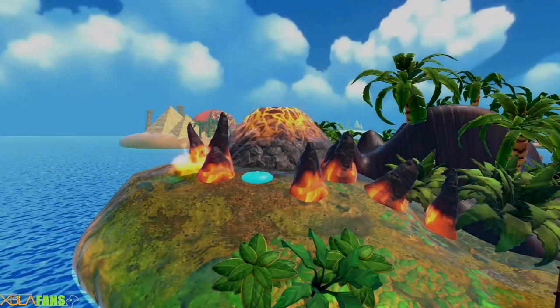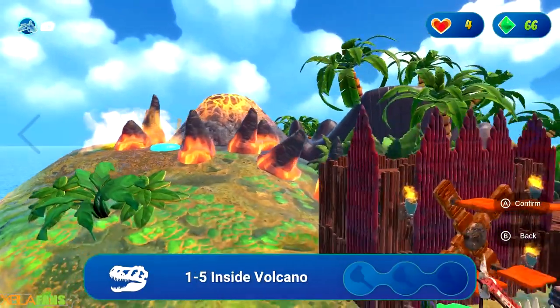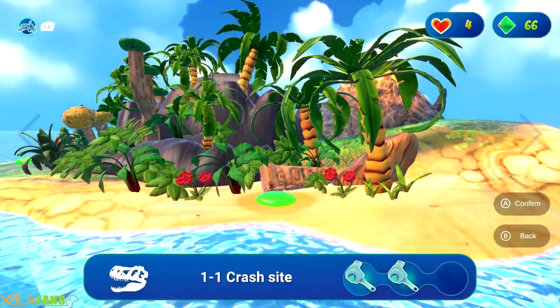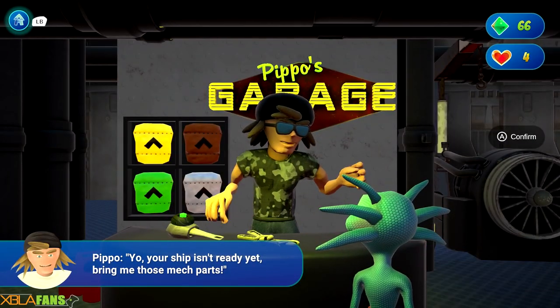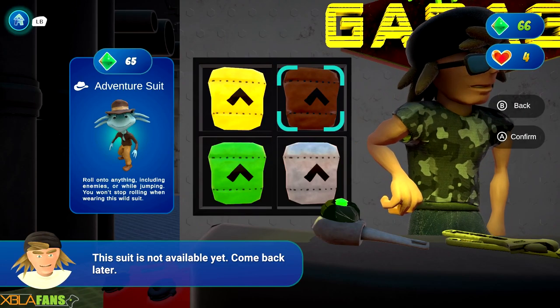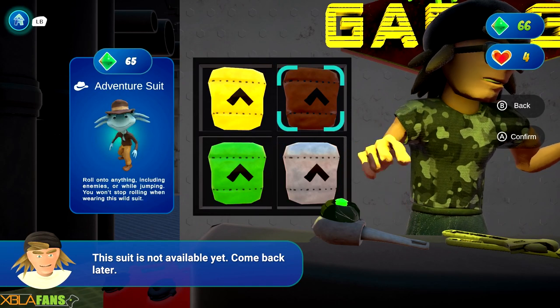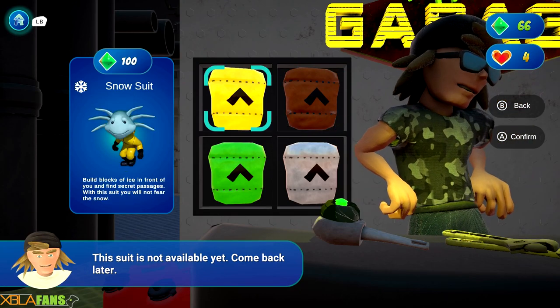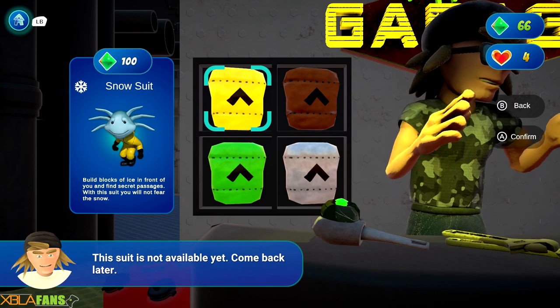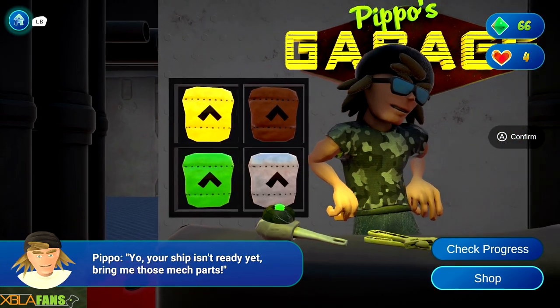We're going to go to the store. Oh, so there are more levels here. I have the gems, but I can't actually buy the item — cool game.